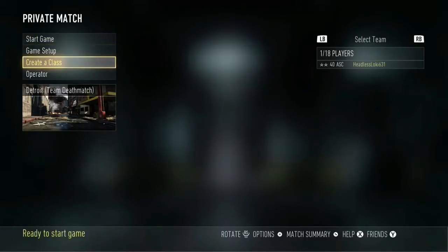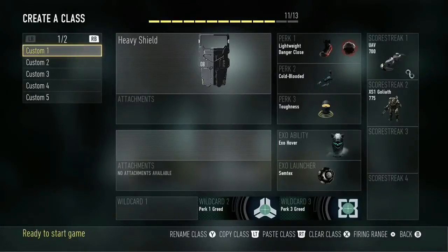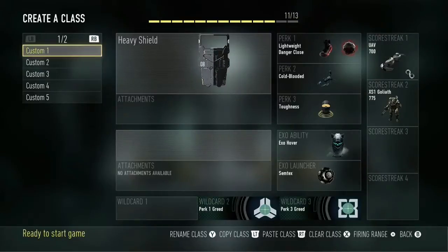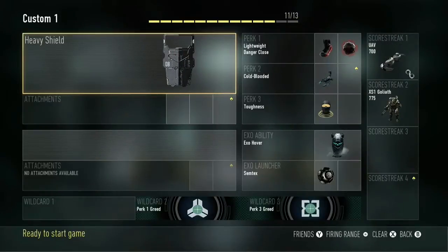Hi guys, it's Addiction Score Modes here, and in today's video I'm going to be doing a glitch video. Here's the class setup. The person who did help me find this glitch is my clan leader, Addiction Sniping Clan — his link will be in the description. Give it a like, guys.